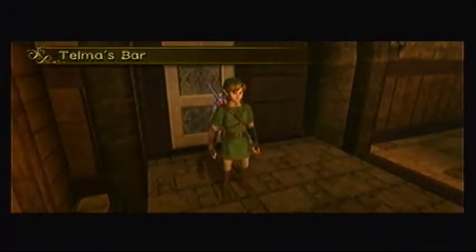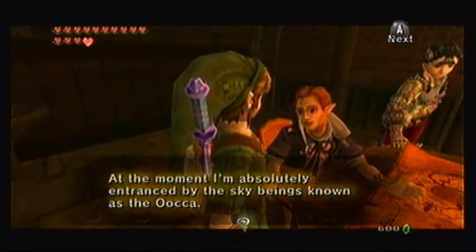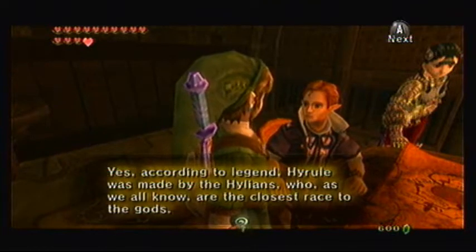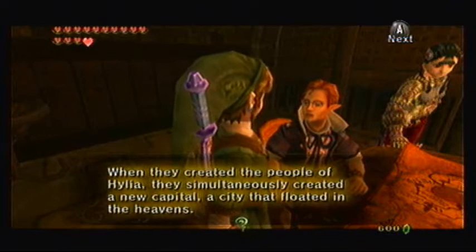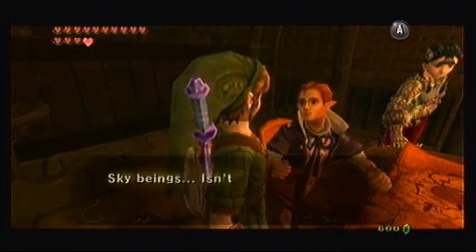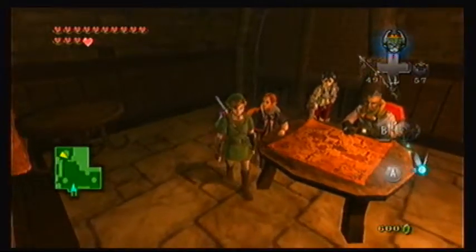I almost died snowboarding, so what happened without me? At the moment, I am absolutely entranced by the sky beings known as the Oocca. According to legend, Hyrule was made by the Hylians, who are the closest race to the gods. But also, long ago, there was a race even closer to the gods, and some say these creatures made the Hylians. When they created the people of Hylia, they simultaneously created a new capital — a city that floated in the heavens. They dwelt there, and some scholars believe that this race lives there still, somewhere in the great sky. Sky beings — isn't that simply marvelous, old boy? What I wouldn't give to meet them! Maybe you will someday.